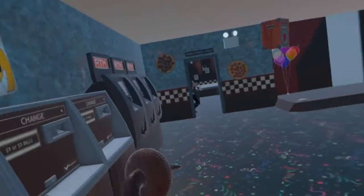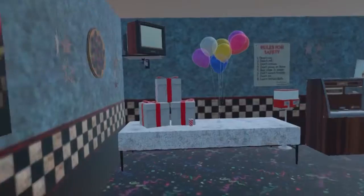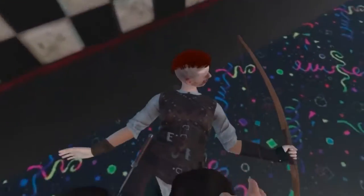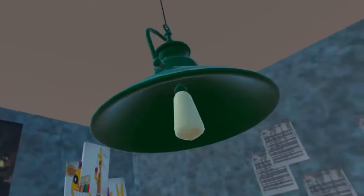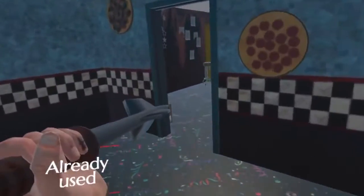I know Fredbear's Family Diner is small, but damn. So is there no animatronics here? That's lame. We can check out the office. This lamp is very low — I can just hit my head off this. Get bitch-slapped! Who the fuck do you think you're talking to?